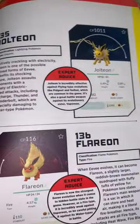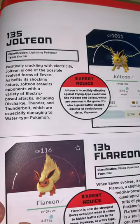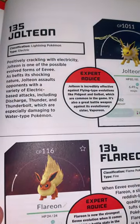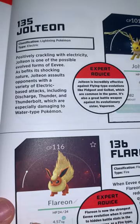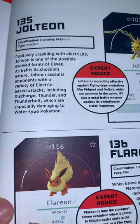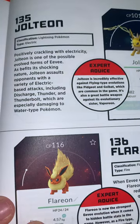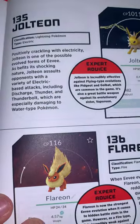Then we have another evolution which is Jolteon — Lightning Pokémon, Electric type, 81 HP. Positively crackling with electricity, Jolteon is one of the possible evolved forms of Eevee. As befits its shocking nature, Jolteon assaults opponents with a variety of Electric-based attacks including Discharge, Thunder, and Thunderbolt, which are especially damaging to Water-type Pokémon.